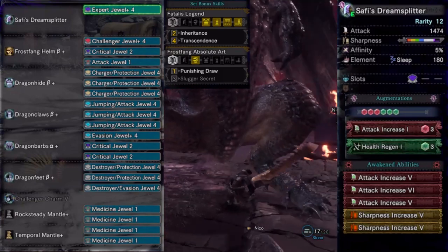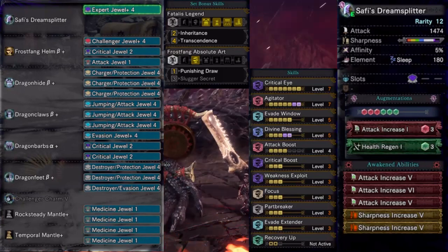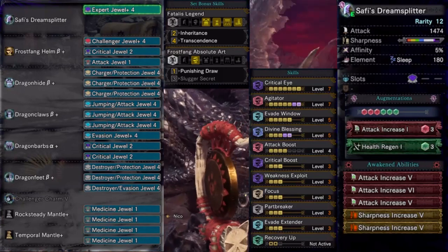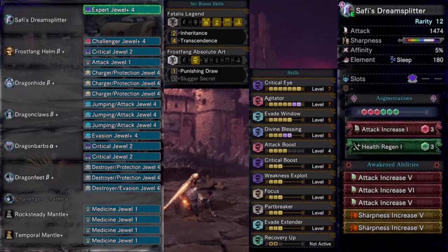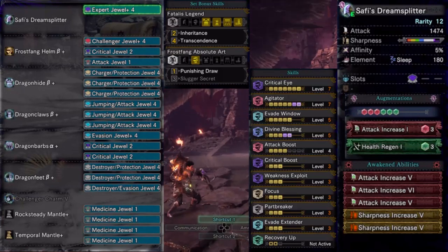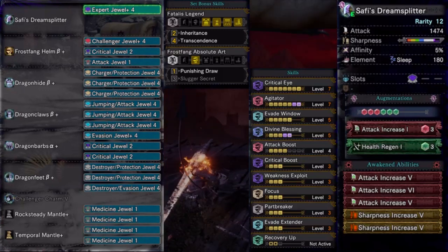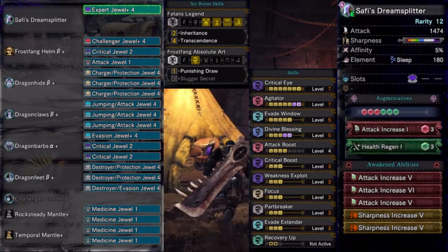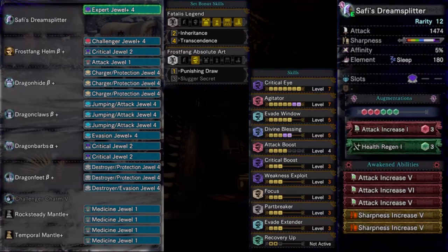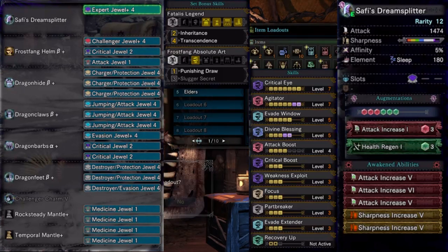We are left with the following skills: Critical Eye 7, Agitator 7, Evade Window 5, Divine Blessing 5, Attack Boost 4, Critical Boost 3, Weakness Exploit 3, Focus 3, Part Breaker 3, Evade Extender 3, and Recovery Up as our inactive skill in the mantles.